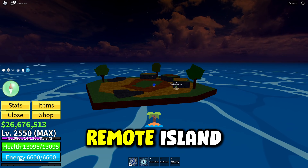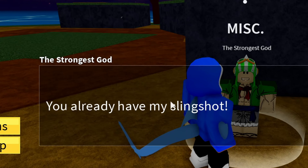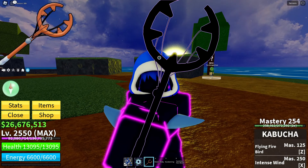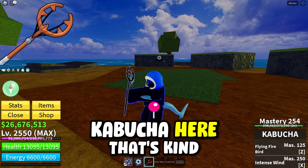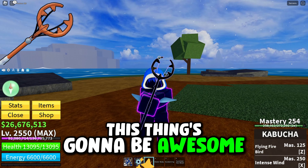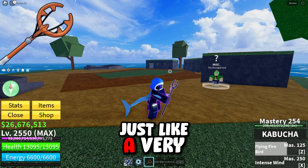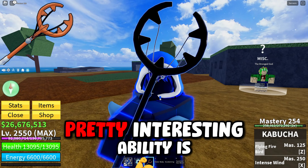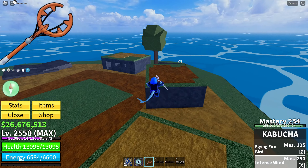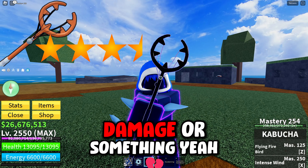The next gun is found on a tiny remote island — literally called Remote Island — obtained from a character called The Strongest God. It's the Kabucha, and it has a very basic M1. Surprisingly, the bazooka had a better M1 effect than this. The Z ability is Flying Firebird — a basic effect that can place flames on the ground if you hit it right. The X ability is Intense Winds, which goes pretty far and is used for combos. I'm giving this a three and a half star rating because it's very good for combos.